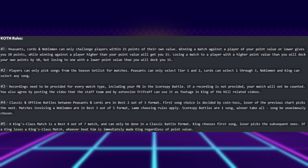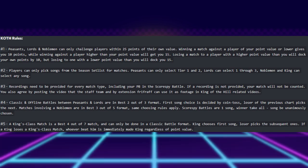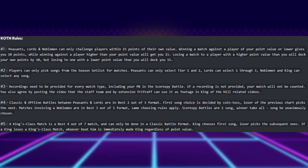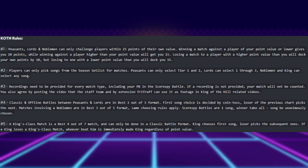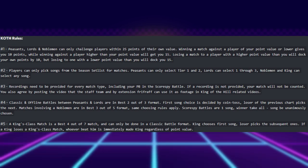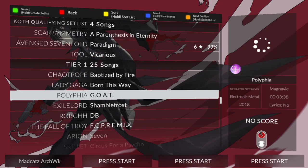Regarding a King's class match, these are a best of 4 out of 7, and can only be done in classic battle formats. The King chooses the first song, and the loser picks the subsequent ones. If a King loses a King's class match, whoever beats them is immediately made King, regardless of their point value.